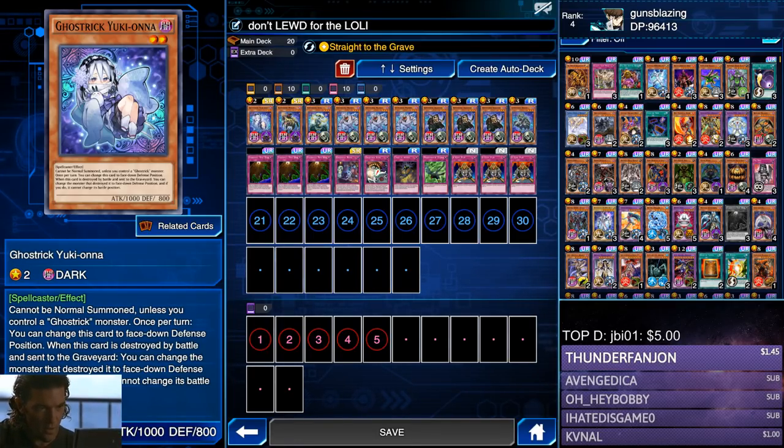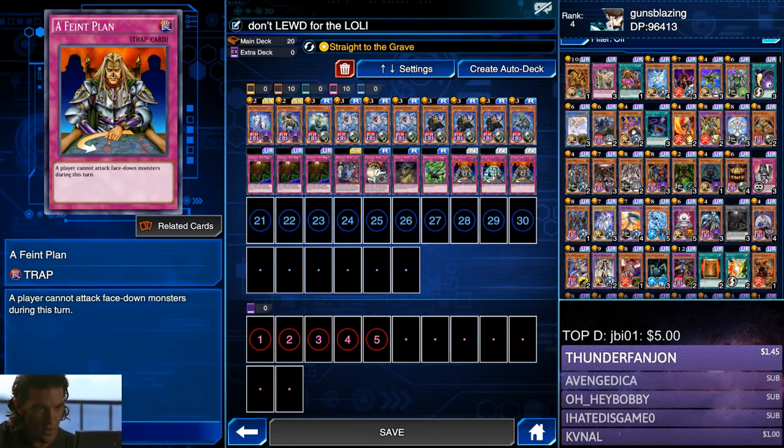Last but not least, the ultimate Ghost Trick lolly — Ghost Trick Yukiona. She's kawaii, but please do not lewd for the lolly. If I see any waifu pillows or this card art on your wallpaper, you are banned. What Yukiona does is when she's destroyed by battle and sent to the graveyard, you get a Floodgate-like effect: the monster that destroyed her is changed to face-down defense position, and that card cannot change battle position — similar to Floodgate Trap Hole.